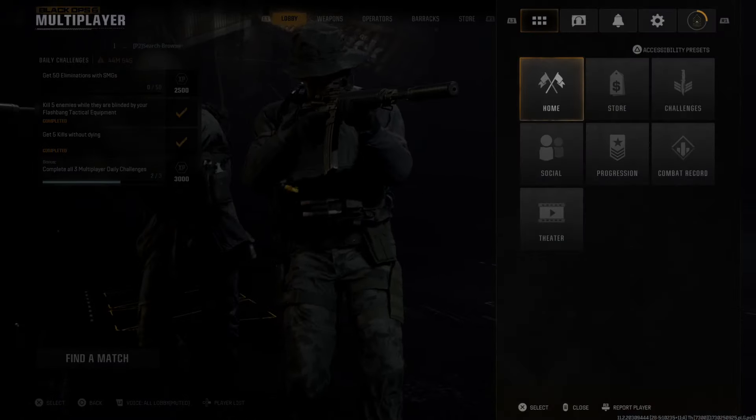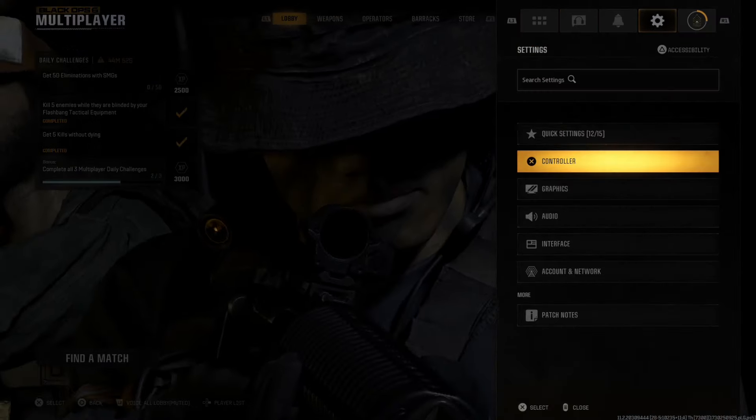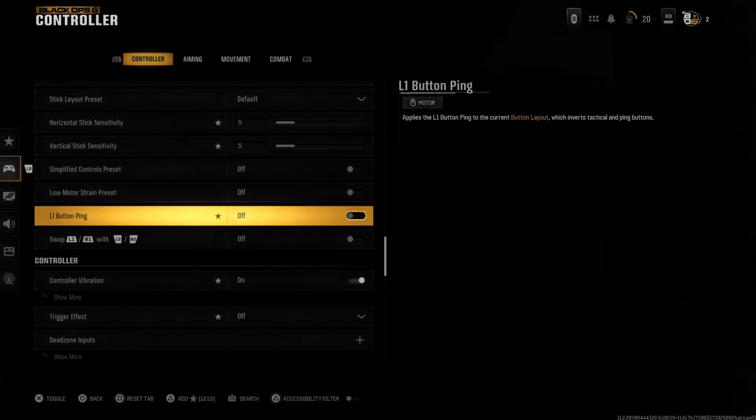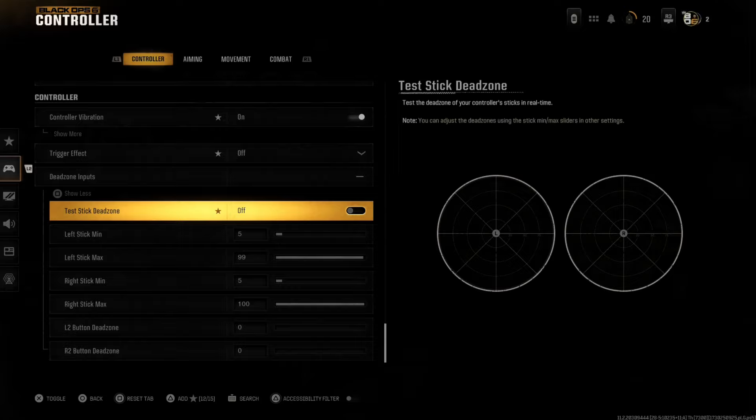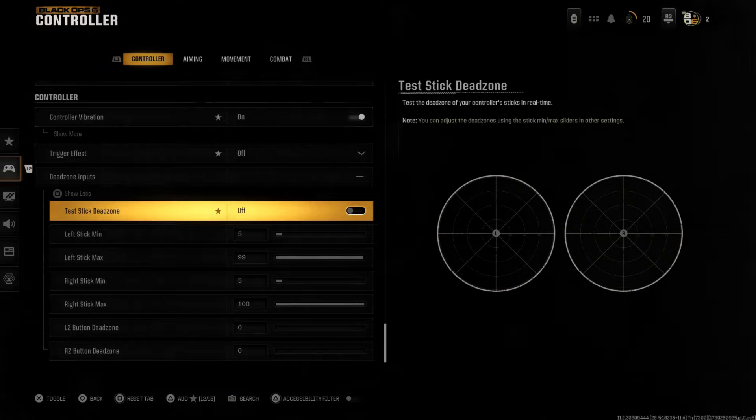Press options and go on over to settings, then go to controller. Scroll down to the bottom of the controller page and we can find dead zones. Press square on this and open it up, and then we can go to where it says test dead zones.